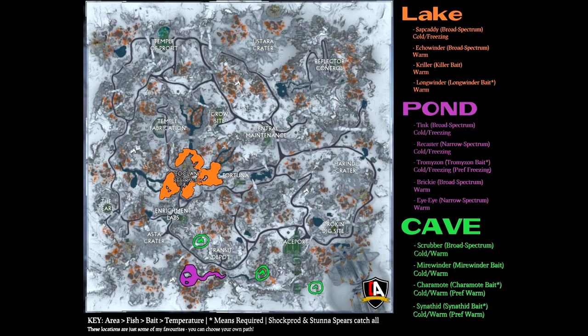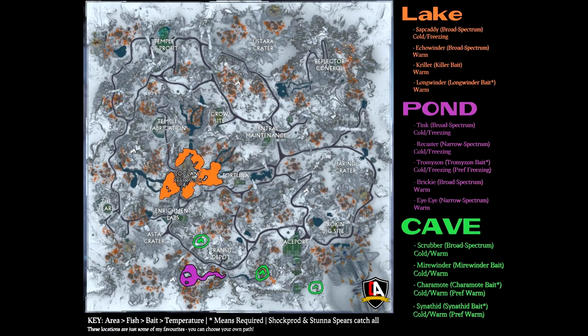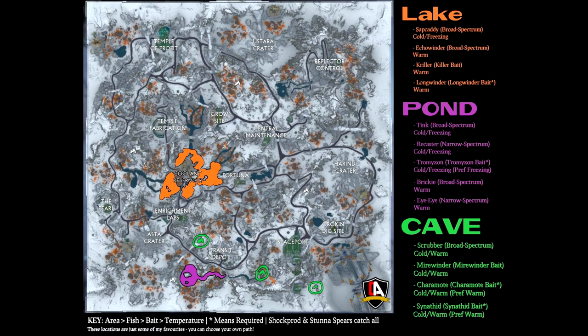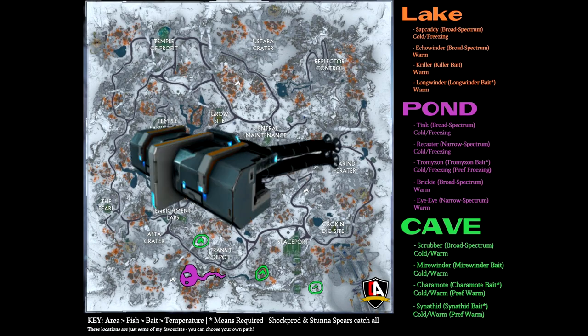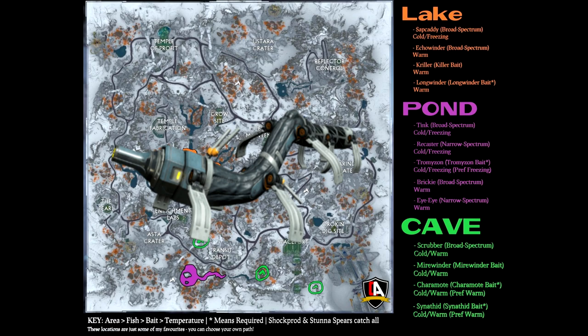Let's start off with survey fish found in the lake. Sapcaddy is a common Corpus survey fish found during cold and freezing temperatures; broad-spectrum bait can be used but is not required. Echo Winder is a common Corpus survey fish found during warm temperatures; broad-spectrum bait can be used but is not required. Krilla is an uncommon Corpus survey fish found during warm temperatures; Krilla bait can be used but is not required as they will spawn without it. Finally, Longwinder is a rare Corpus survey fish found during warm temperatures; I personally recommend Longwinder bait if you are focused on them, as they are not common but do spawn occasionally without bait.